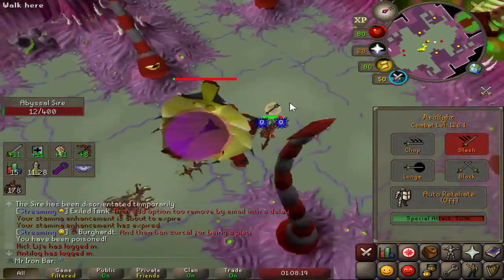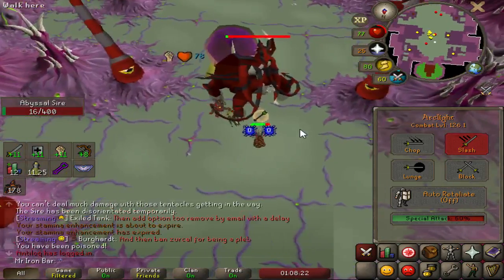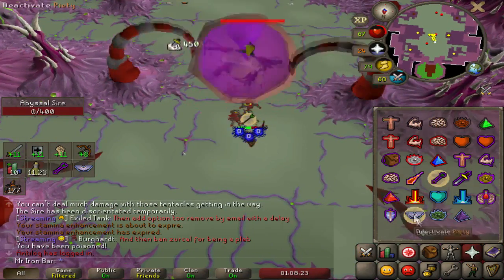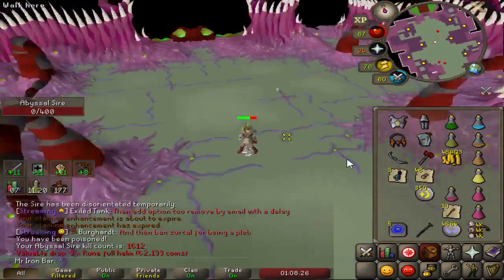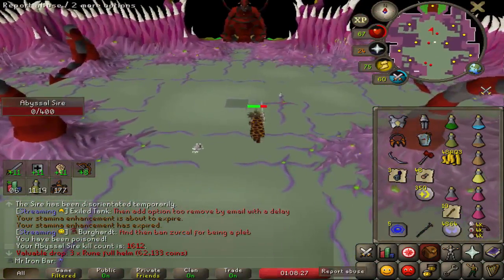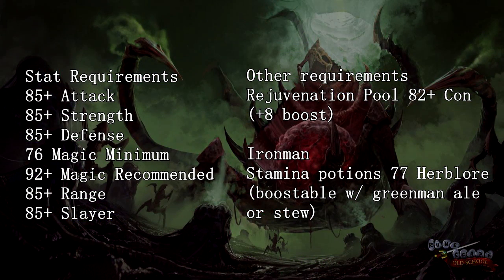Doing this phase effectively requires a great understanding of where to stand and how to move around while damaging the boss, to avoid the poison and tentacles and minimize minion damage. This will be shown and explained in the first fighting demonstration. Before getting into the different setups and how to fight the boss, let's talk about stat requirements. On the combat side, I recommend 85+ attack, strength, and defense.